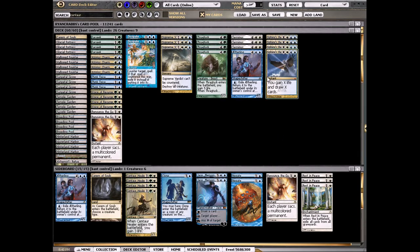Then we have four Thragtusks, one Aetherling, and four Sphinx's Revelations to tie the deck together. We have a normal green-white-blue mana base: Temple Gardens, Hallowed Fountains, Breeding Pools, Sunpetal Groves, Glacial Fortresses, a Forest so we can cast Far Seek easier.